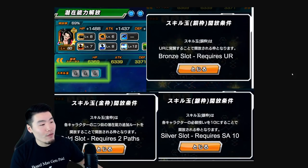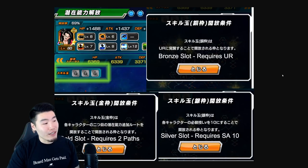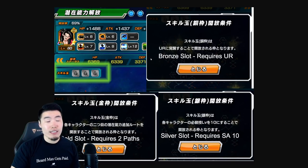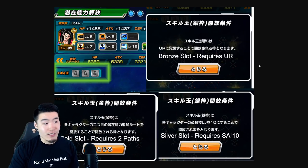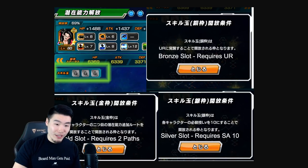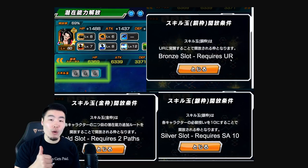Without further ado, let's jump over to the image and talk about it. First things first, it looks like it's going to be an addition to — or add-on to — the hidden potential system. There are going to be three equipment slots available to each unit, and they're all going to have a corresponding level as well as a corresponding restriction to be unlocked. The first slot is the bronze slot, the second is the silver slot, and the third is the gold slot. For the bronze slot to be unlocked, the unit has to be at least UR rarity or higher — so UR or LR, basically.